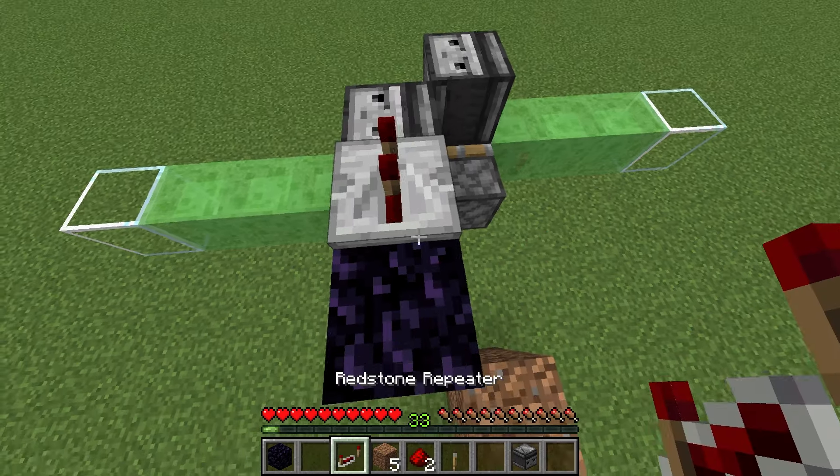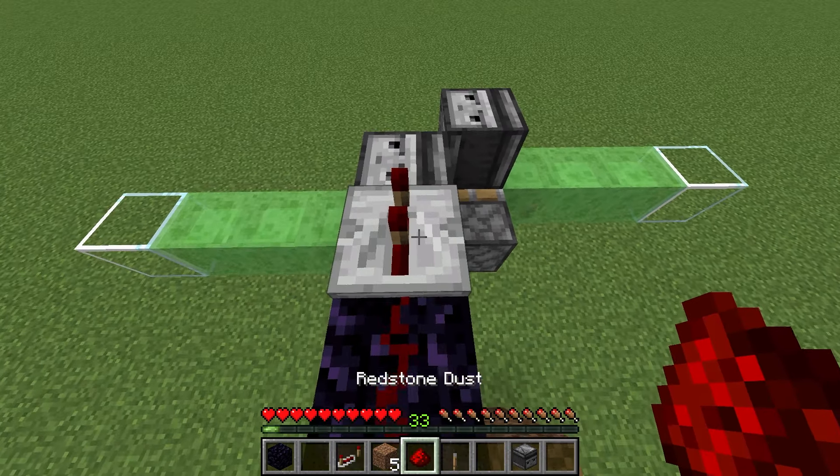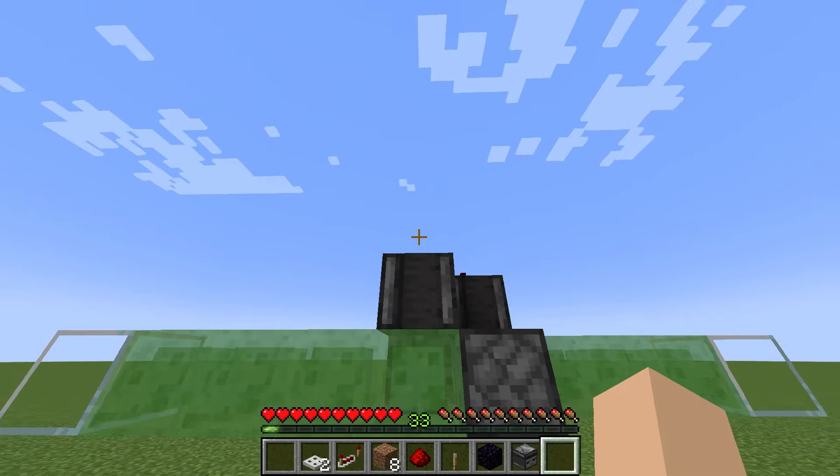Then place a repeater on top of the observer. Set the repeater to two ticks and place some redstone dust right there. That's it. This side is done.